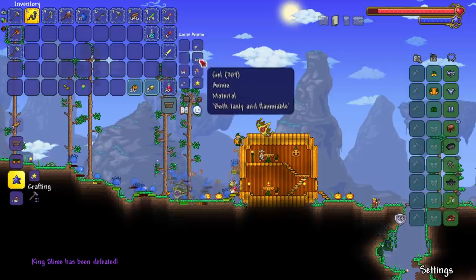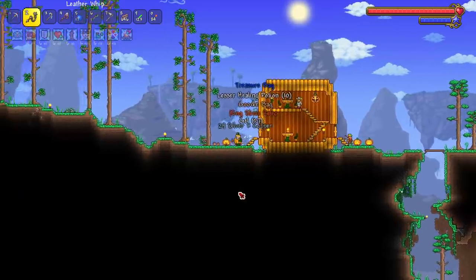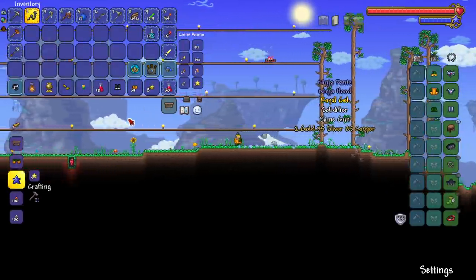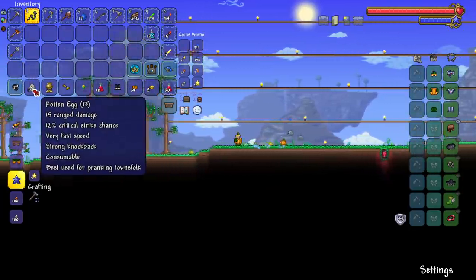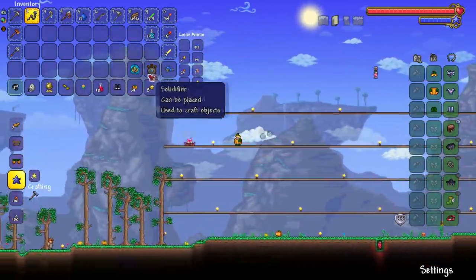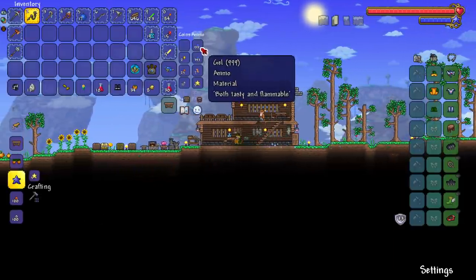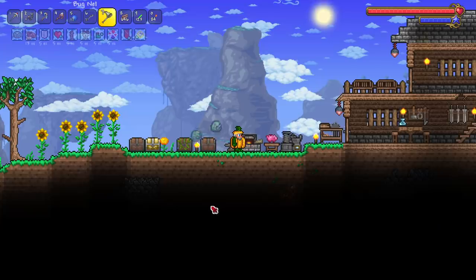And there we go — King Slime dead! I have more than enough gel. Pop open the treasure bag — usual stuff — and we got a goodie bag too. Rotten eggs, not the worst. First boss of the series down! I'll place the relic. I do plan to build some slime houses since I have 999 gel — seems only right.